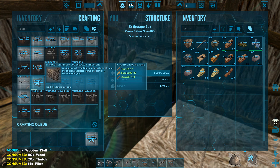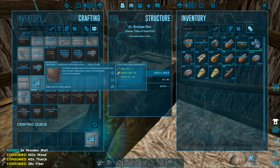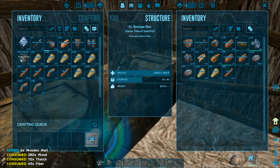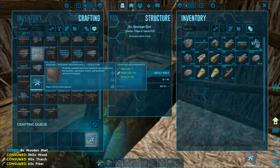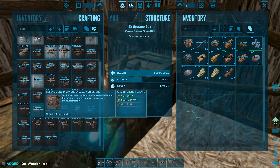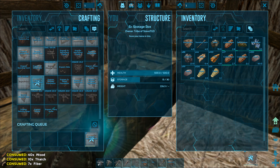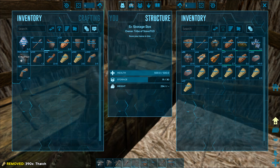Crafting two, three, four, five, six, seven, eight, nine, ten - I got only ten. What am I missing? I do have all the wood - oh I just can't craft anymore right? I need more wood. Transfer - wood is not a problem here anyway. Just one more - yeah that's enough.